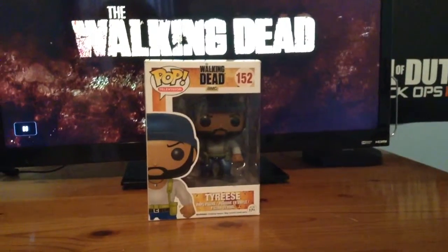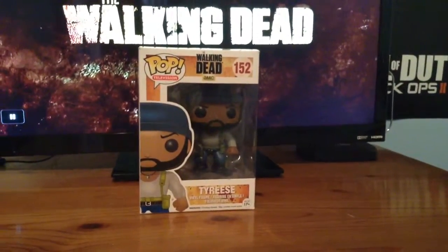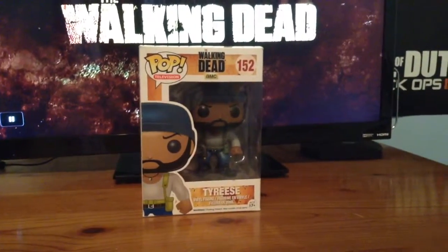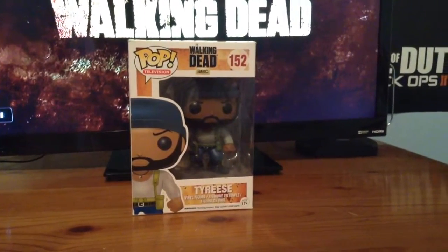Alright, first we have Tyrese. Excuse the shaking, but we're going to save Rick for last since he is the leader of the group. So, you have Tyrese, and as you all remember — spoilers — Tyrese did die in Season 5, second half, the 9th episode, the mid-season premiere, which is very sad. But we're going to go ahead and jump right into this and open him up.